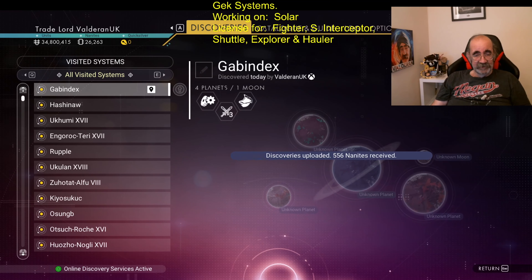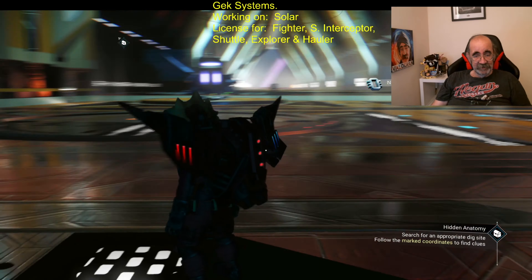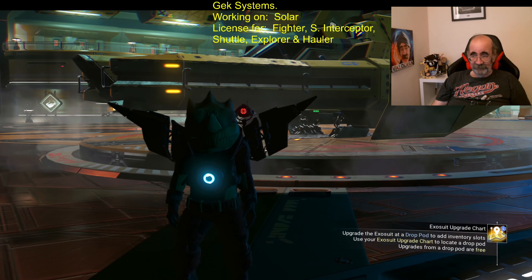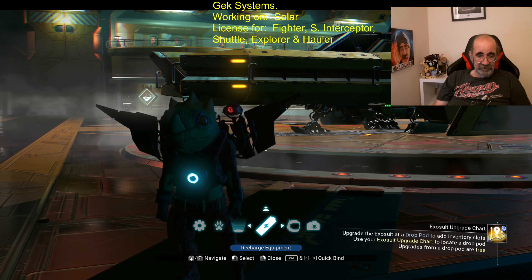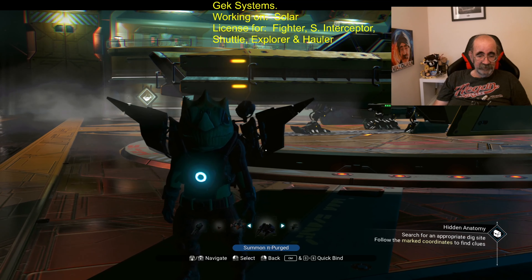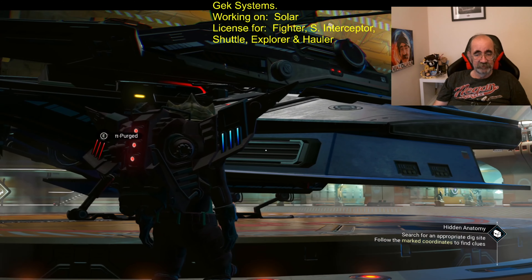We are on the Gabindex system space station in Hilbert dimension, so that's where you have to be to use it. I bought it, and I used my fighter which I have a license to fly. I spent a lot of money doing this, so I'm not even going to fly it — I'm going to go back to my normal one.